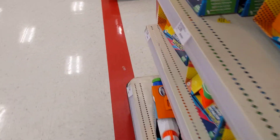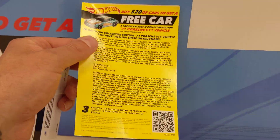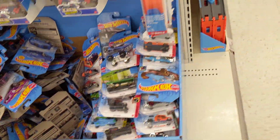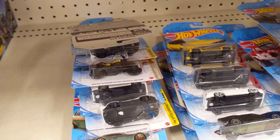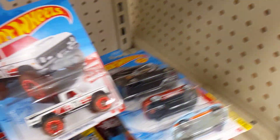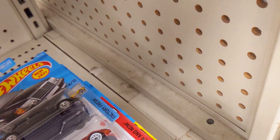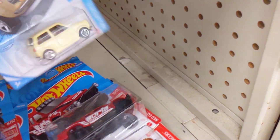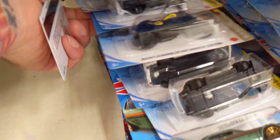Also, there was a dump bin over here — check this dump bin out. I ended up finding a bunch of stuff in it. Nothing super crazy, but a bunch of red editions, another Treasure Hunt Miata, just a regular Porsche, and some other stuff.